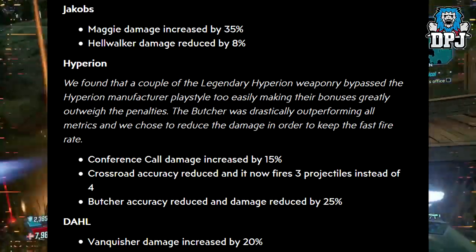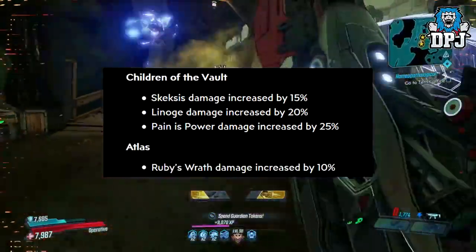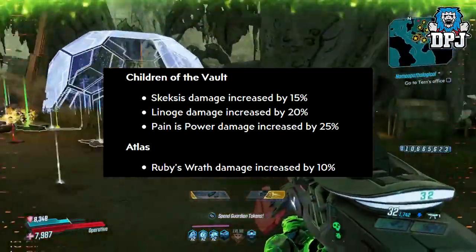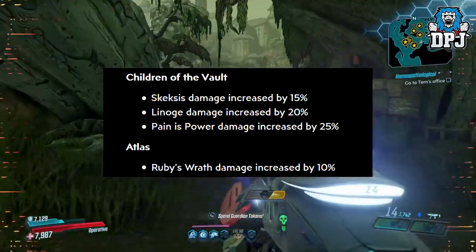Dahl: Vanquisher damage increased by 20%. Children of the Vault: Skepsis damage increased by 15%, Linage damage increased by 20%, Painless Power damage increased by 25%. Atlas: Ruby's Wrath damage increased by 10%.